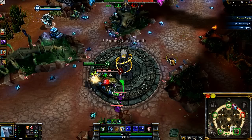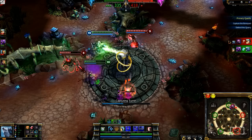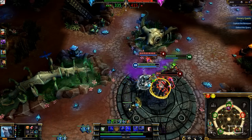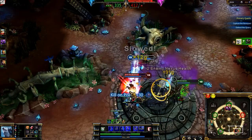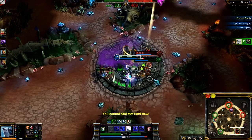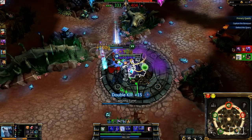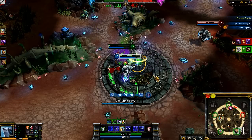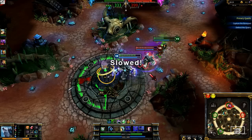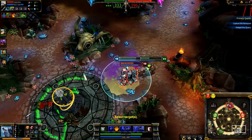Volibear both captures and defends points extremely well. I push in on the Boneyard, taking out Maokai exceptionally quickly with Rolling Thunder and Majestic Roar, killing him with Frenzy once he gets low. I then turn my attention to Gangplank, who takes quite a lot of damage from my attacks. I activate Thunderclaws and Rolling Thunder to pick up the kill and the capture point. Once captured, I'm left to defend it. I always make an effort to bring my enemies into the friendly capture point with Rolling Thunder and otherwise disengage, holding a 4 to 1 capture advantage.